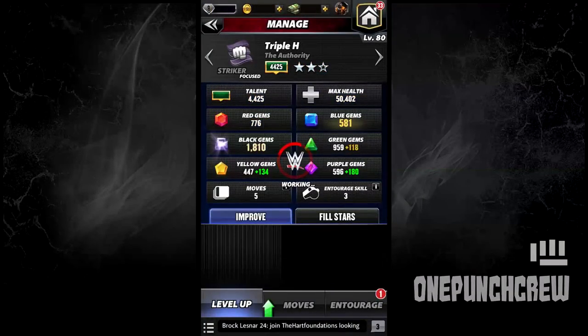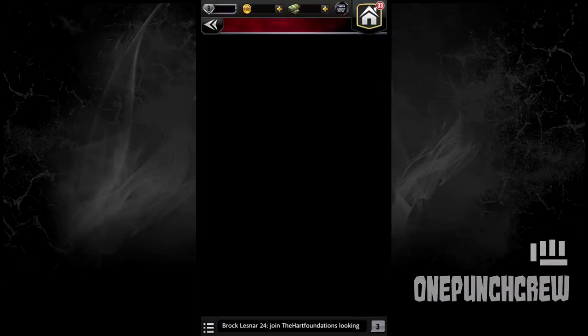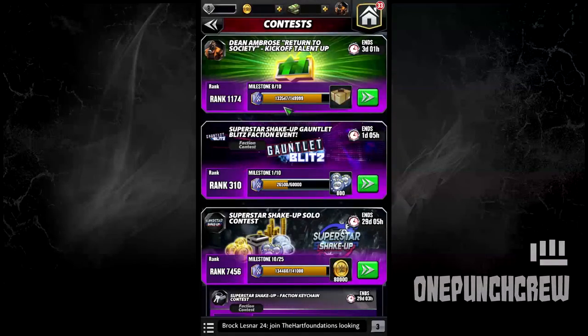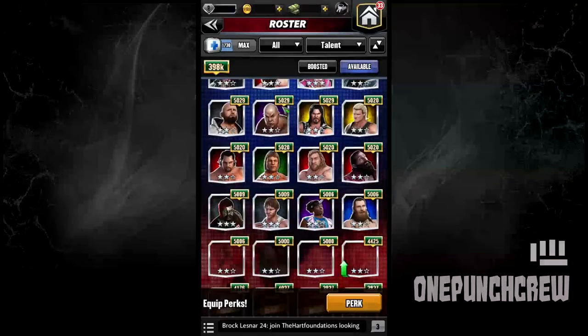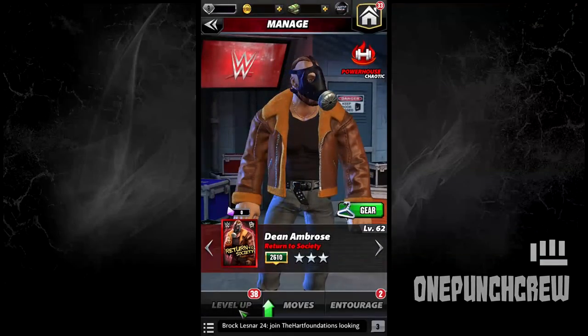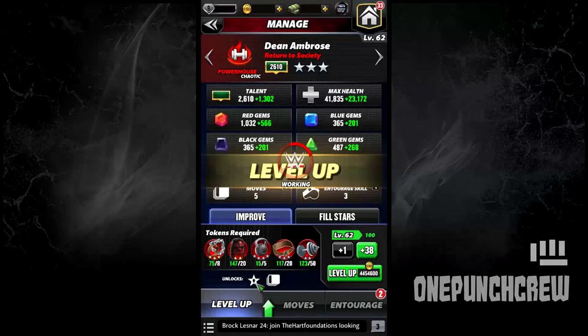I was thinking if Stephanie McMahon is going to be released anytime soon as a Trickster — she could be a good partner for Triple H as they can do 25% extra gem damage. Anyways, I have reached a little closer to the next milestone. Now all I have to do is increase Dean Ambrose's talent — each level is going to help me get four points, so let's do this.